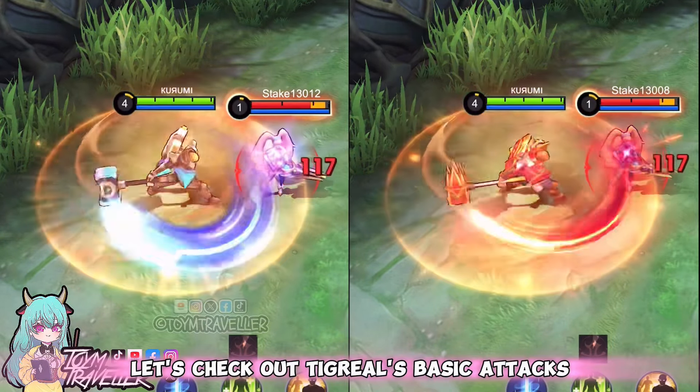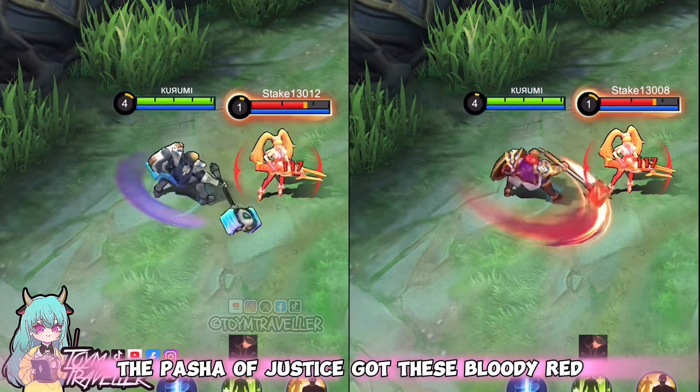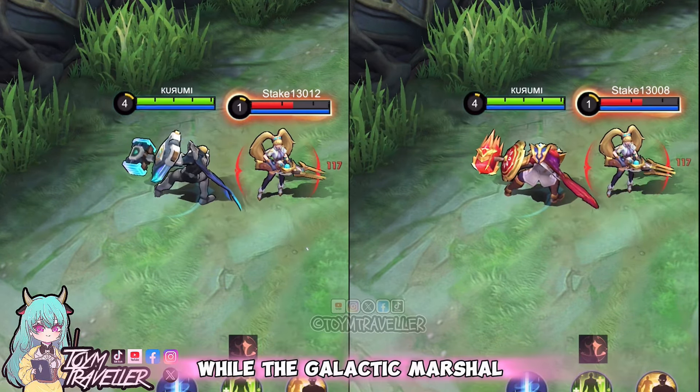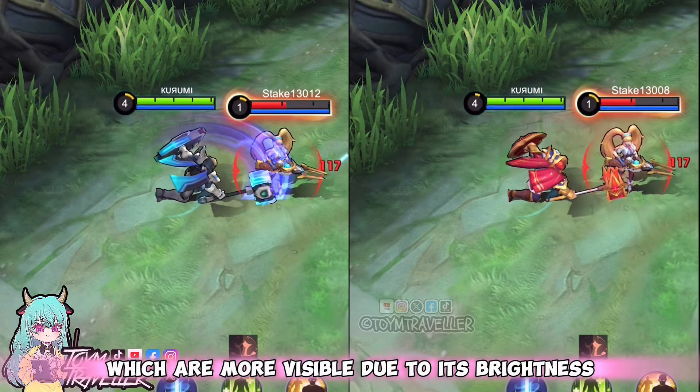Let's check out Tigreal's basic attack. The Pasha of Justice got these bloody red-orange effects on every smash, while the Galactic Marshal got these neon-bluish trailing effects which are more visible due to its brightness.